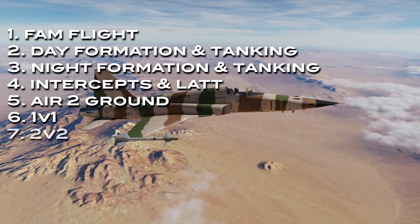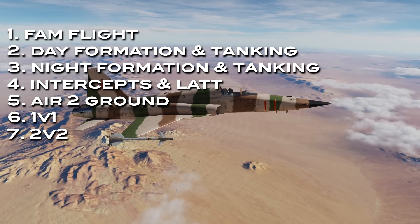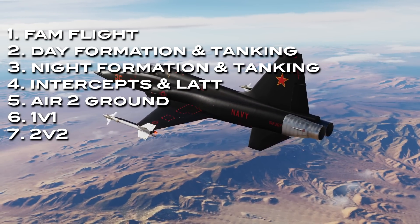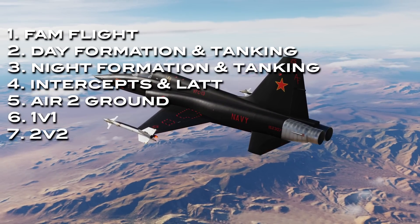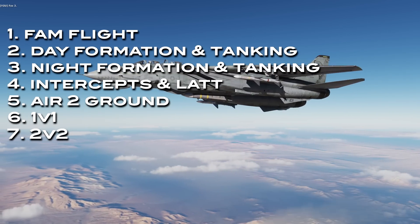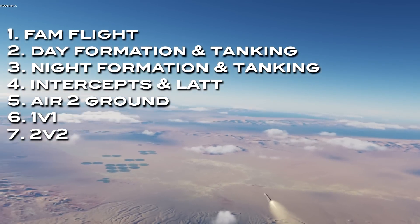Mission seven is a 2v2, where you'll fly three intercept runs against two F-5s simulating MiG-21 Fishbeds. The intercepts get more complex each time. You'll learn how to shoot FOX-3s and FOX-1s on timeline, and then get into a knife fight with those tigers.